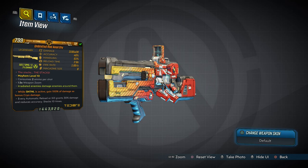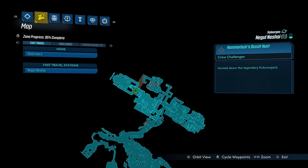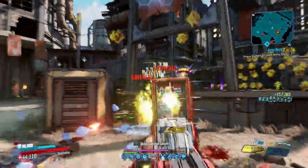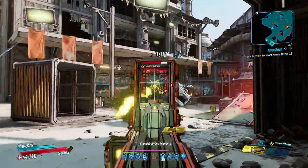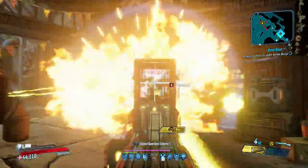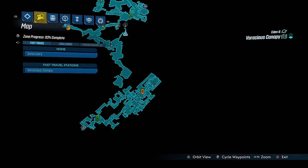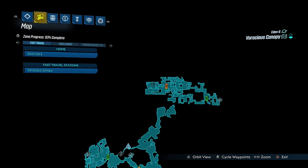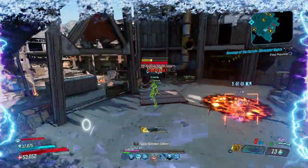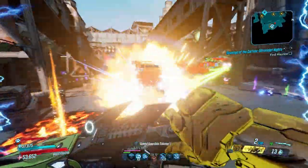The next honorable mention is the Anarchy, a Guns, Love, and Tentacles Tediore shotgun that can come in all elements including non-elemental, with an increased chance to drop from Kukuwajack in Negul Neshai. It's one of the most damaging shotguns in the game at full strength — killing an enemy or emptying the mag increases its power by 30 percent, capping at 10 stacks for floor-shaking shots. It's best with 18 or 20 pellets. Finally, the Reflux, a shotgun best farmed from Genevieve in Voracious Canopy on Mayhem 6+, causes corrosive chains to lash out and wrap around enemies, draining health bars — the more enemies caught, the more damage it deals. Fantastic on FL4K.